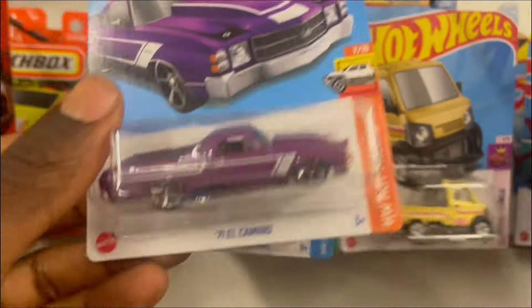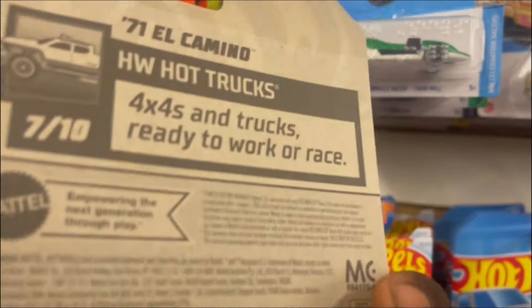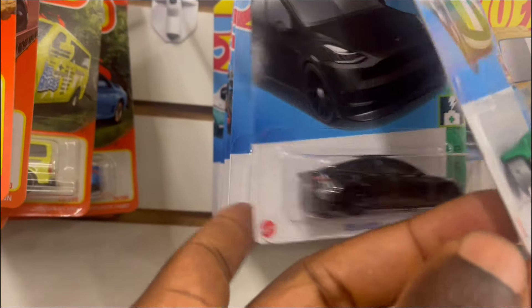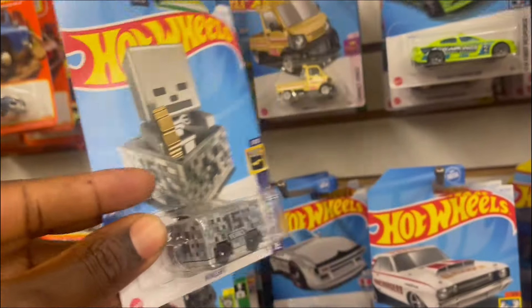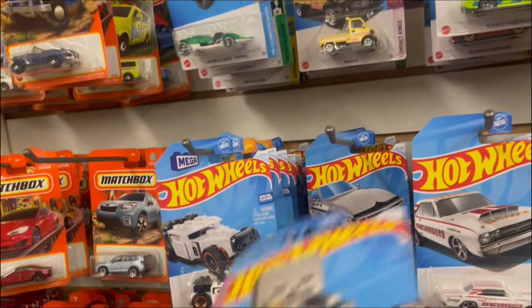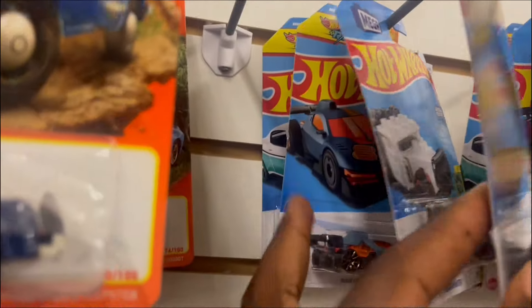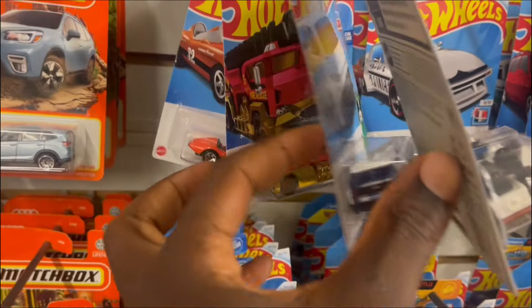Custom Ultima — we got another 71 El Camino, I'm just gonna put it here. Got a Tesla! The Mean Card — yeah, the first time I saw this Mean Card I was very excited. We have it already. That's the interesting thing about hunting — you find something for the first time, you're so excited, then the second and third time you don't want it again. Biker Moto Ford Performer.